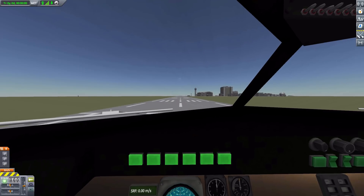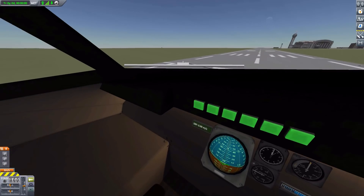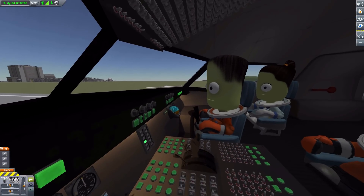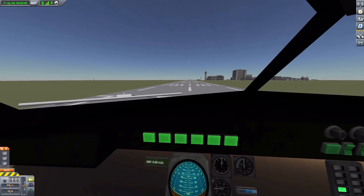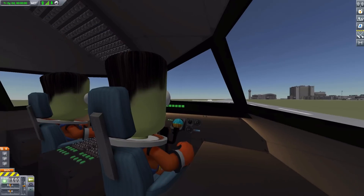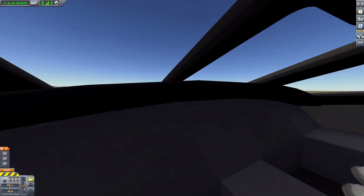Starting in the airliner cockpit: nice view out the window, some instrumentation in the cockpit — a little sparse, but there are seats for your Kerbals and you can move between the various seats.